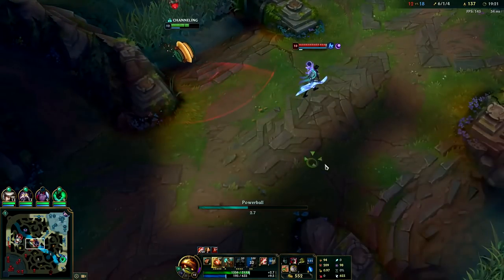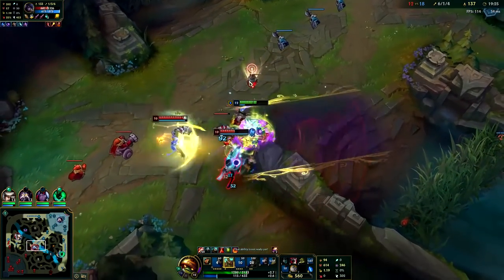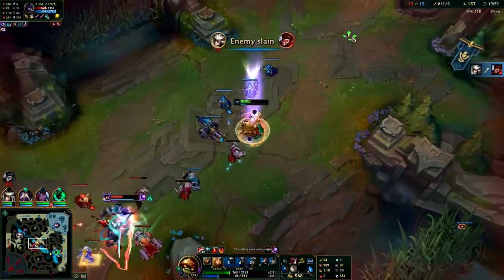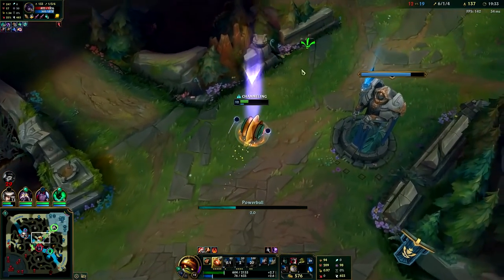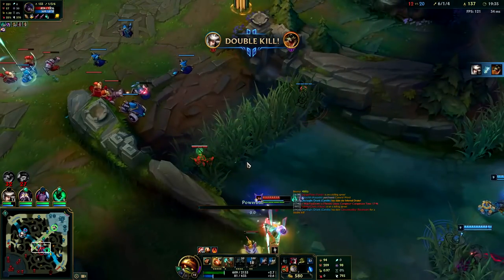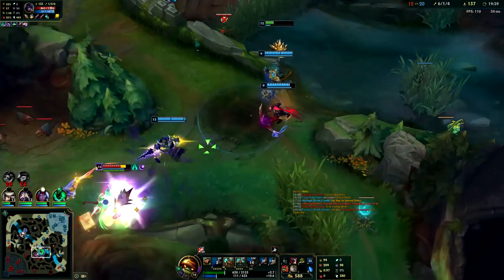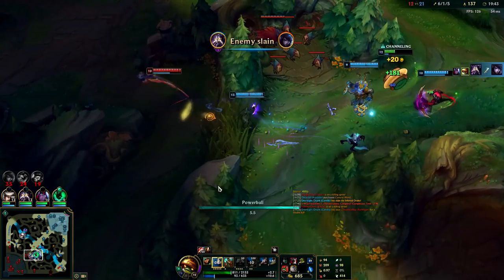Yuumi's not really on him - I'm going to red smite him for the bonus damage, E, W. Yuumi just ulted - very cool. They're actually out of position - I can collapse on this. Kassadin should get him here. Do you see that heal? It's just so gross - that heal is just so big.